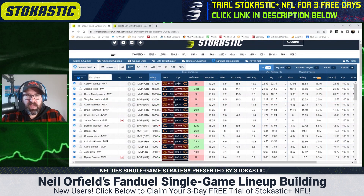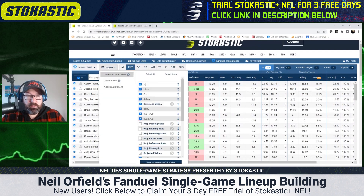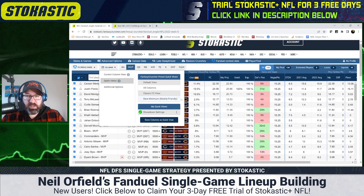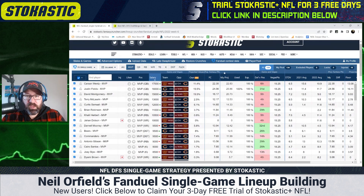First, I'm going to change my columns so they look how I want them. I'll go to Quick Views — I've got a quick view saved that has my columns set up with my projection, exposures on different players, and their ownership projections in the middle of the page. That's what I like to look at when making adjustments.